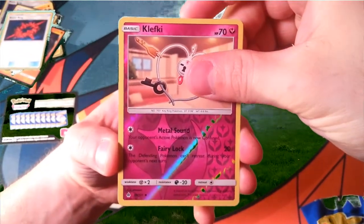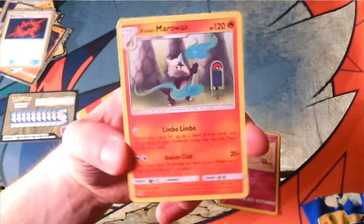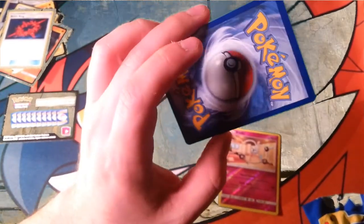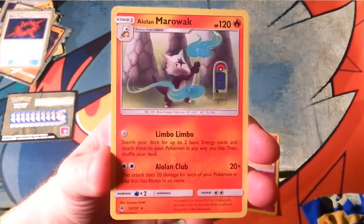And our rare in the final pack of days this week is an Alolan Marowak with Limbo Dance. I actually was searching for this online — and maybe I can throw it into a Ninetales deck now in IRL.